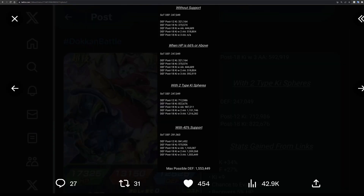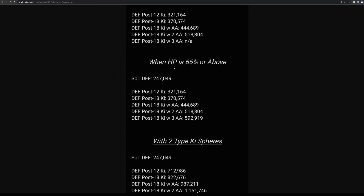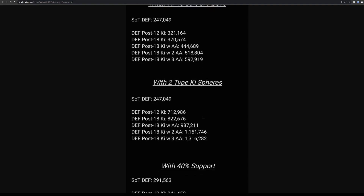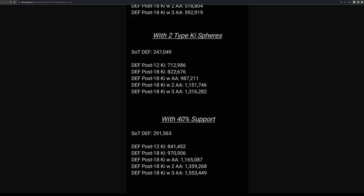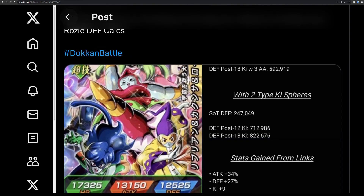Looking at the stats: when HP is 66% or above they'll have that chance at an additional attack. Below 66% they lose access to that, but their defense jumps up dramatically - though only after attacking, which is why start-of-turn defense is still unaffected. If they can get their supers off - say two additional supers - they'll have around 1.1 million defense rainbow, not counting support. Getting all those supers is very unlikely though.